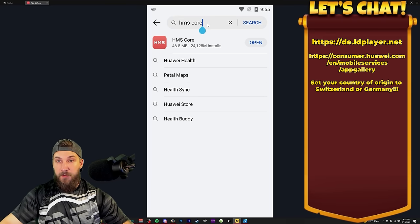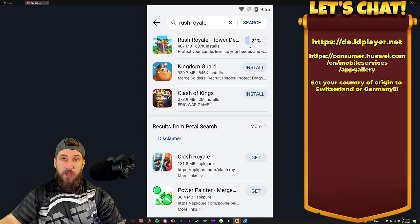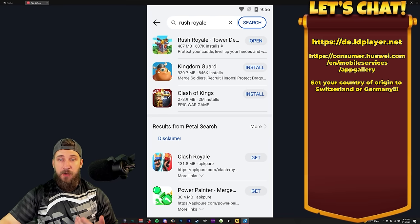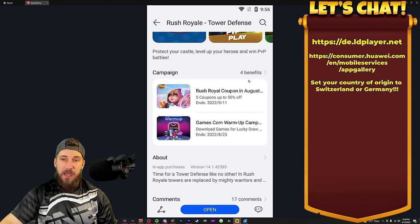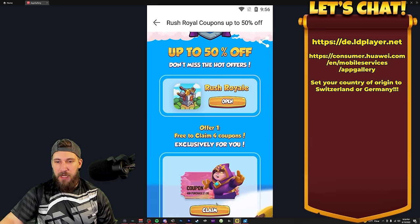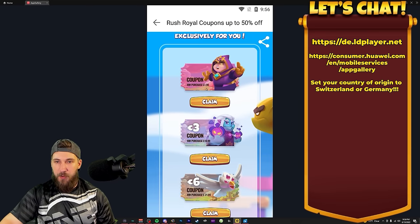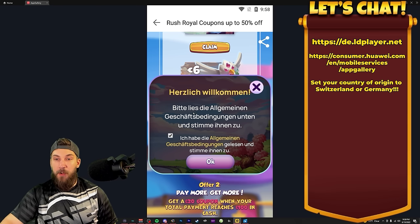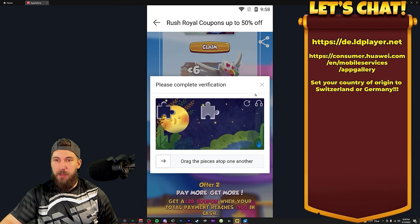Once you've done all this, go to Rush Royale and install the game from Huawei App Gallery. Go through all the normal tutorials, then link your account. Once linked, come back into App Gallery, click on Rush Royale but don't open the game — scroll down and you'll see a campaign section with Rush Royale coupons. Click on that and it'll bring up the coupon page. It should already be in English but you can change the language if needed. You can claim coupons based on how much you spend — for example, spending two euros lets you claim money off. Click claim, accept, and you get the coupon.